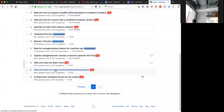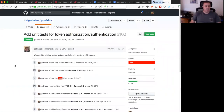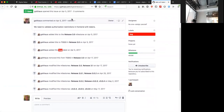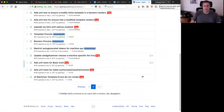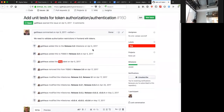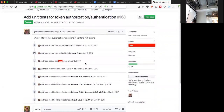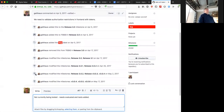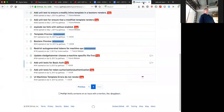Add unit tests for token authorization and authentication - this came in around the 3.3 release. There's a little bit of testing but no dedicated unit tests specifically for token authorization. Leave that open.